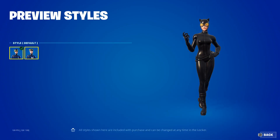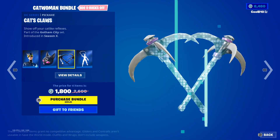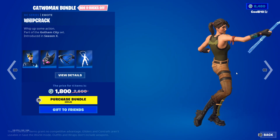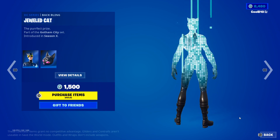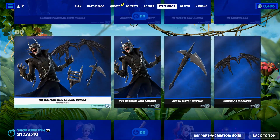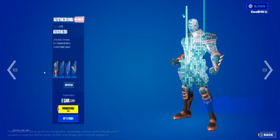Then we got Catwoman bundles — Catwoman Comic Book Outfit, Default Goggles Up. Then we got Jeweled Cat, Cat's Claws, and Whip Crack. Next up we got Deathstroke Zero bundles.